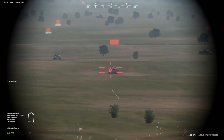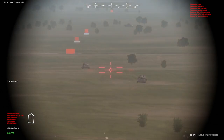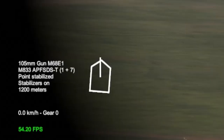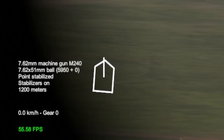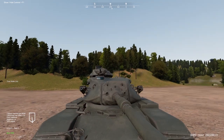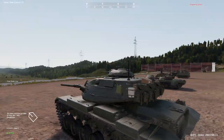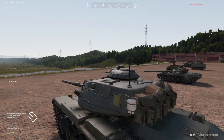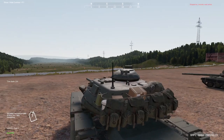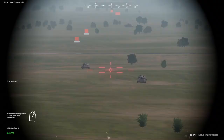To fire, it is Left Click. To cycle between weapons, use the Left and Right Bracket keys. In the bottom left corner it says 105mm — pressing Right Bracket goes to the .50 caliber, and then the 7.62. The 7.62 is in the gun mantlet and the .50 caliber is up top. This is actually independent and can be a bit buggy sometimes, but you can use it as another gun that can move around. There's no separate sight for the .50 cal — you only get the one sight.